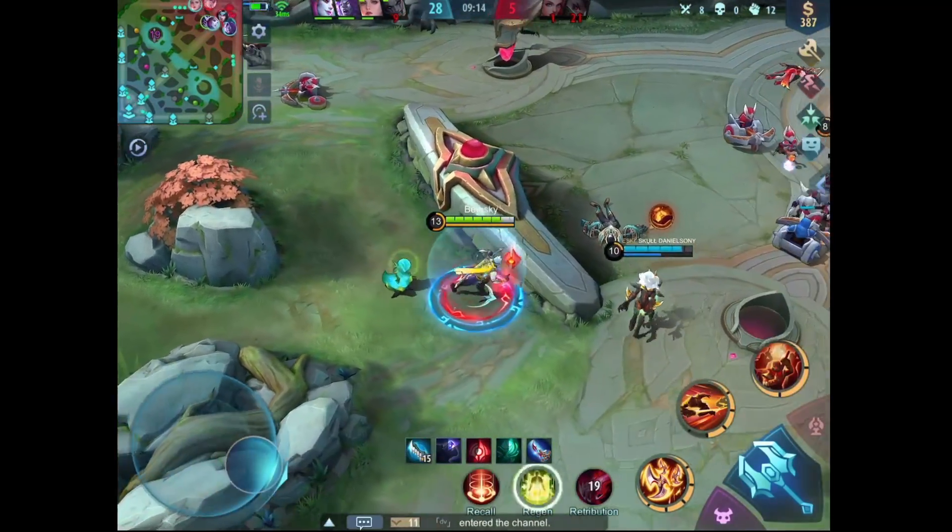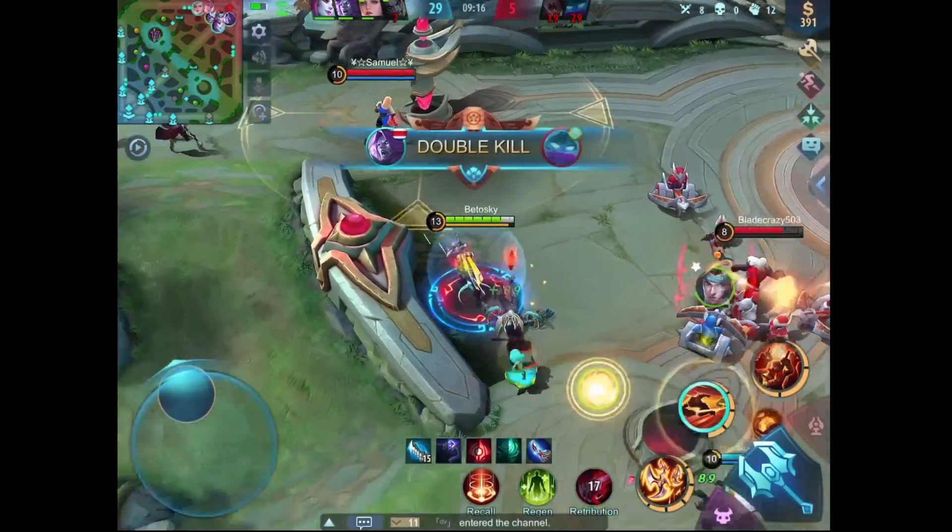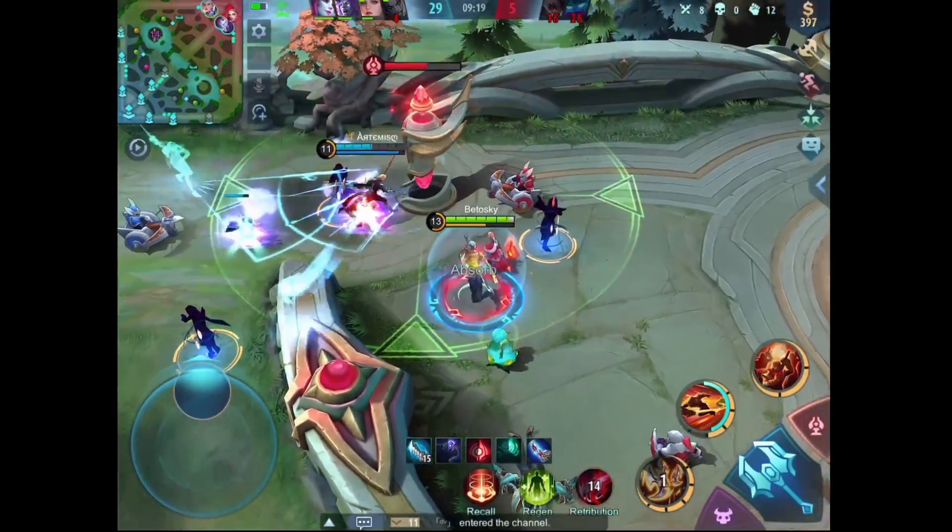When playing against Lancelot, just wait until he casts his second skill before ulting, because his second skill can cancel Hayabusa's ultimate.